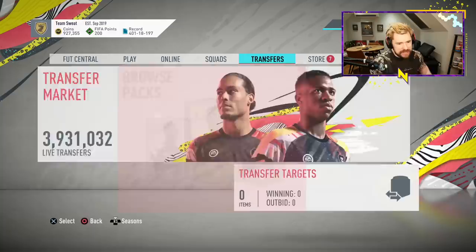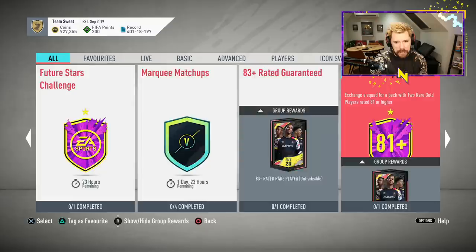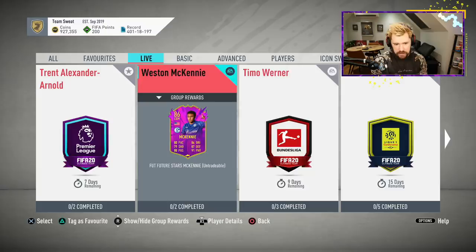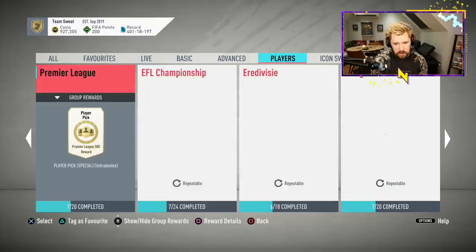What's up guys, the Panthers here, welcome back to another FIFA 20 video. It's 6 PM — EA released some content today at 5 PM which we're going to go through. First we'll look at what's new: the Future Stars challenge released at 5 PM, and then the big transfer Daniel James arrived as well. By the looks of things, they didn't upgrade or update the McKinney that they made a mistake on. There's no new league SBC either.